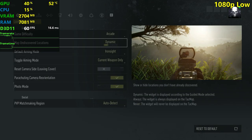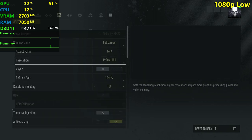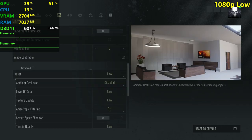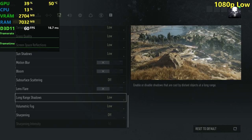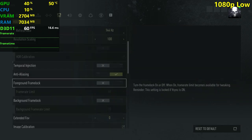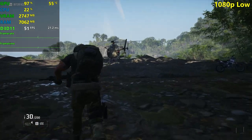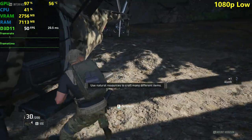I'm going to be testing Ghost Recon Breakpoint Beta at 1080p low, medium, high, and possibly very high or ultra settings. I'm not sure yet, because on low settings we are already seeing below 60 FPS. We're going to start with low settings — right now we're seeing like 50 plus FPS on low settings, which isn't very good of course.